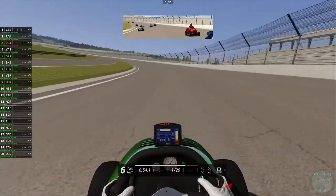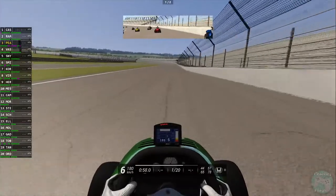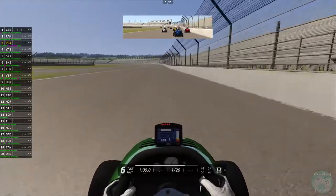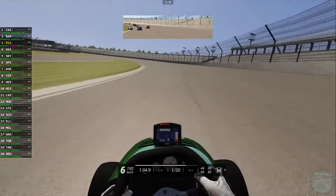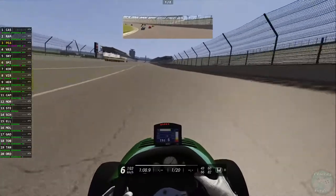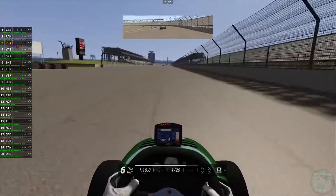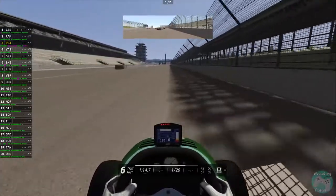It just depends on how the AI is programmed. On ovals in particular I think they back them off, otherwise they'd be smashing into walls. I'm not too sure what level I've got the AI set to, but they don't seem to be smashing into each other too much.